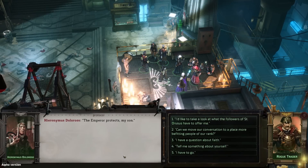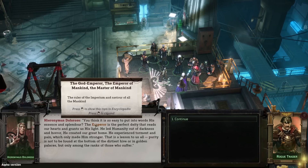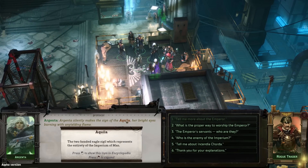Let's finish chatting with Hieronymus. When asked about the faith, he says his sermon once planted the seed of faith in the heart of another rogue trader — Incendia Corda — and perhaps we're destined to be his second fledgling. He describes the Emperor: 'The Emperor is the perfect deity that reads our hearts and grants us his light. He led humanity out of darkness, created our great home, experienced torment and pain — which only made him stronger. All purity is not found at the bottom of the dirtiest hive or in golden palaces, but only among the ranks of those who suffer.' Argenta silently makes the sign of the Aquila, her bright eyes burning with unyielding flame.